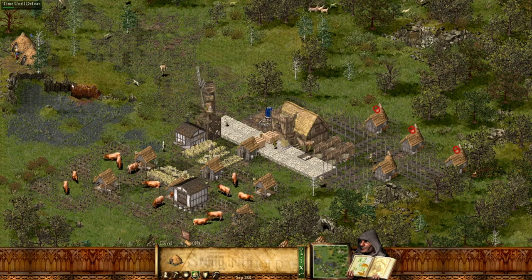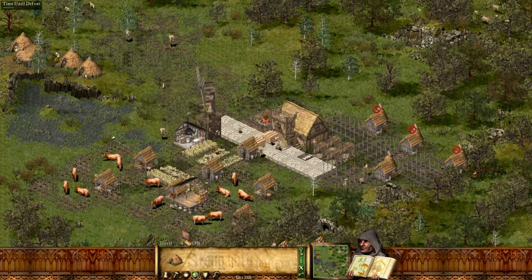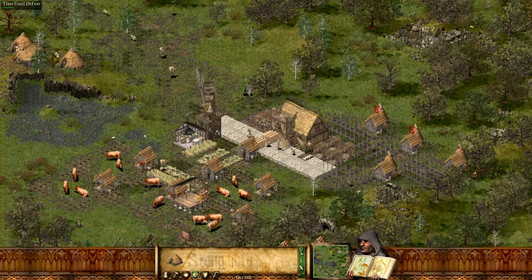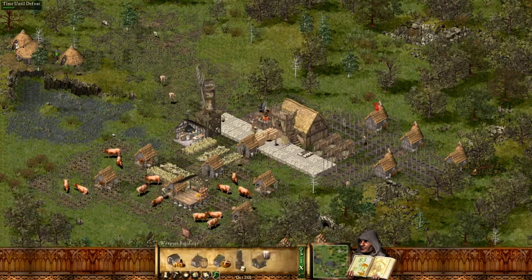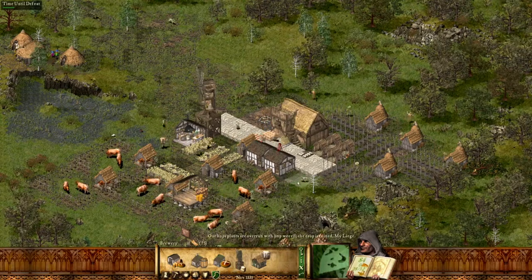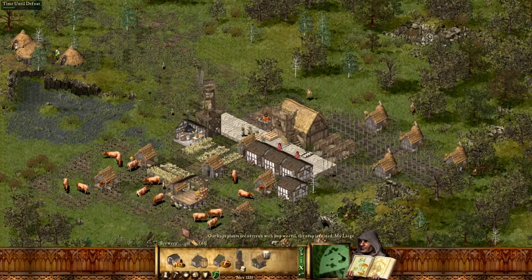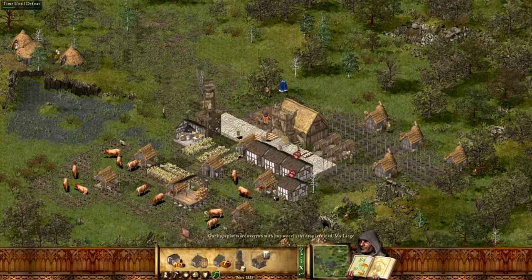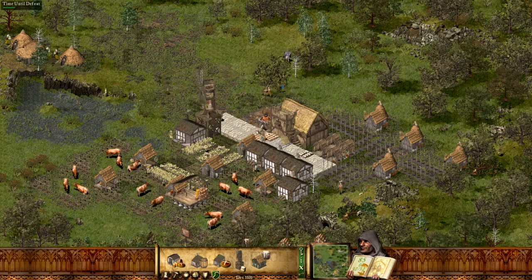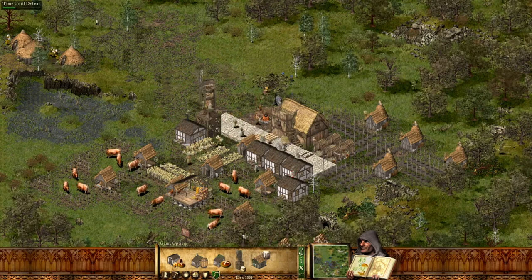Let's start our hop production before it's too late. We need more workers — that's going to be eight. Maybe let's try this: one, two, three. That is bad. The time to defeat is moving quite quickly.